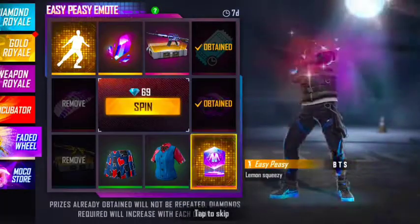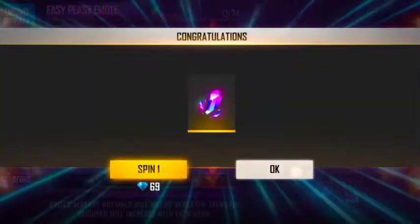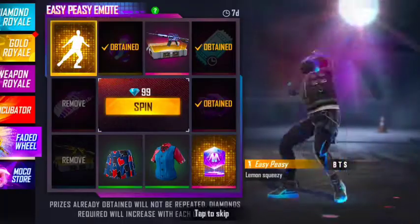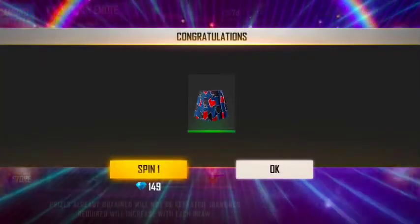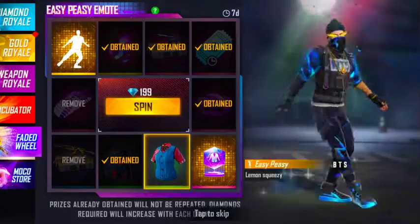We have a magic hue fragment in 3 spin. We have a gun created in 4 spin. We are ready to spin.